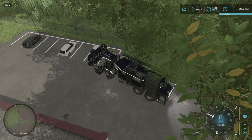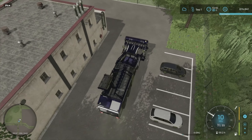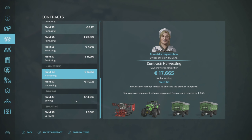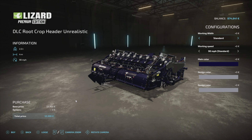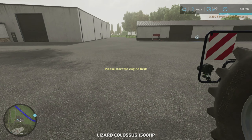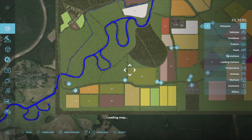The next thing is to do a contract, because there was a contract for parsnips. Actually one of them is gone — the only one left is parsnips in field 43. I don't know where that is but I'm going to accept the contract. We have our own equipment but I'm going to need a different header — this one here, 50 metres, unrealistic — and I'm going to lease it. So field 43, let's find that.